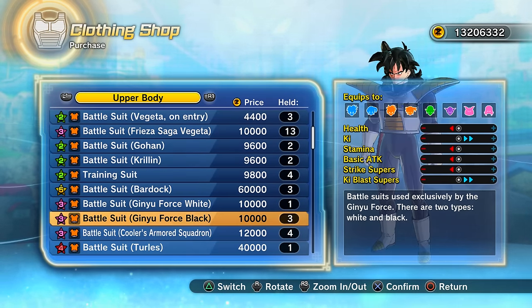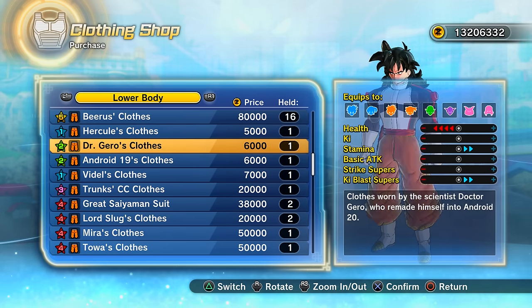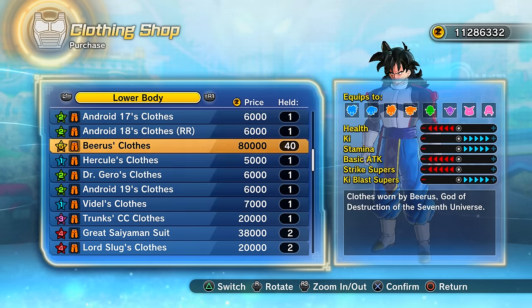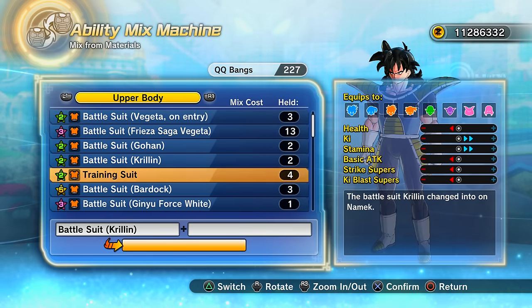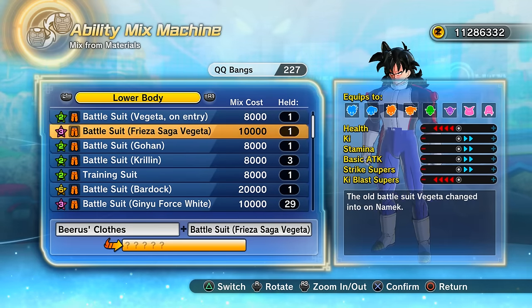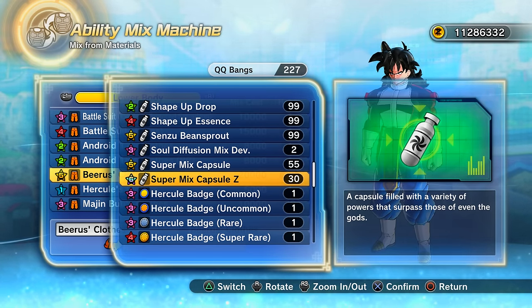I've already got plenty of the tops, so just picking up a few more bottoms. Now we're going to mix the Beerus top with the Beerus bottoms using the Super Mix Capsules to make them.